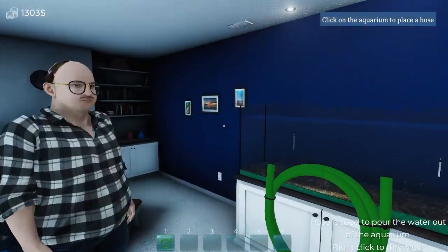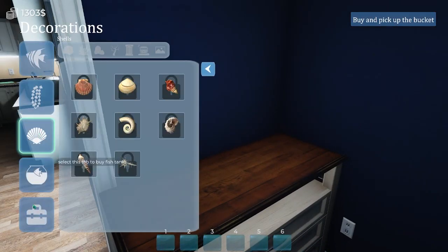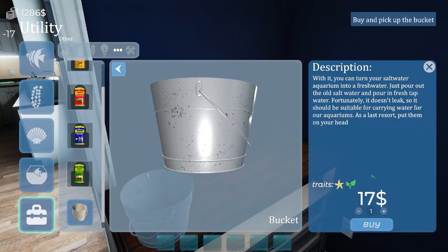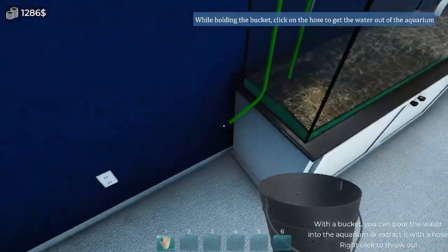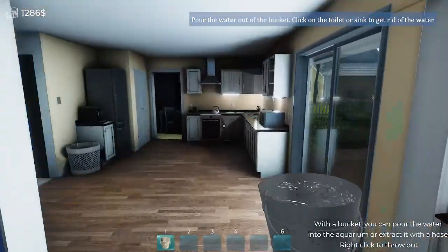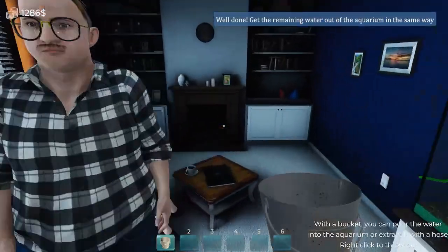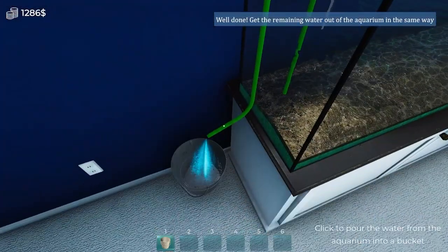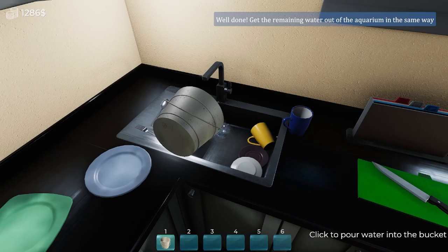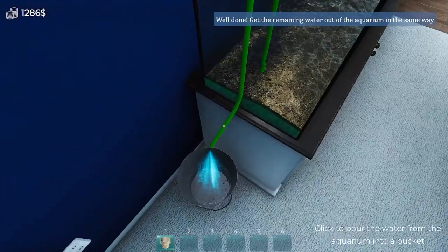Let's pick up the hose, touch the tank, and that automatically starts the draining. Now let's get a bucket - touch the hose with the bucket and it starts the emptying process. We go to the sink and dump it right on the dishes! I'm sure if that's my mother over there she's super happy about this. No worries mom, I'm only 14 - I don't know any better! Let's go ahead and drain out the tank.